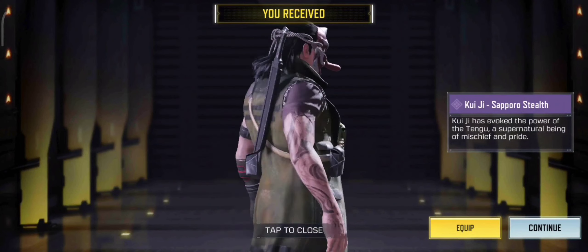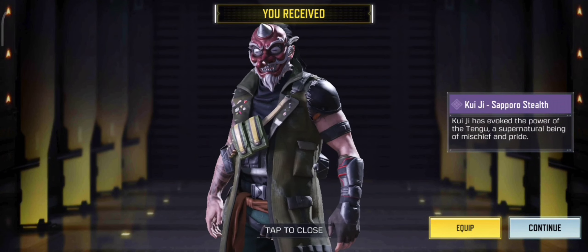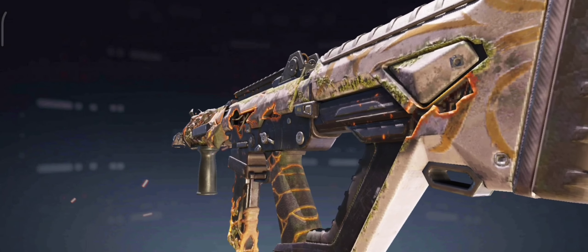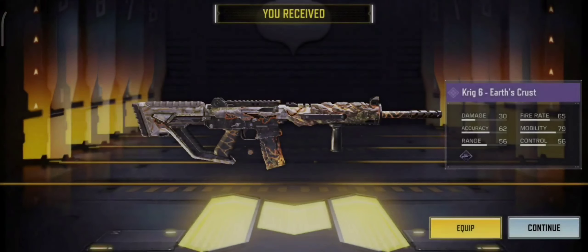And the final character is Kua Ji Sapporo, Stealth. The last gun is the Krig 6, Earth Crust.